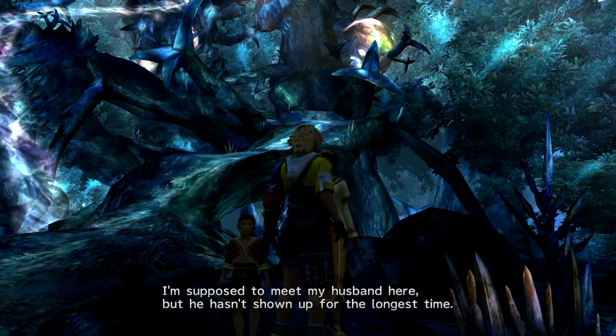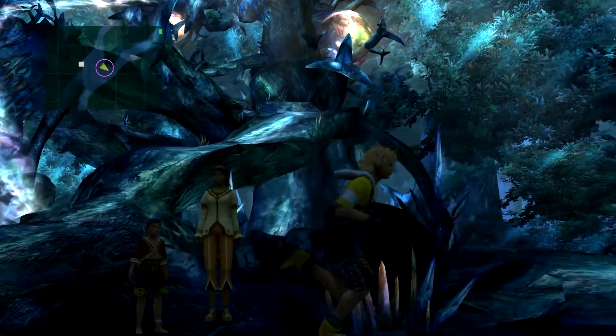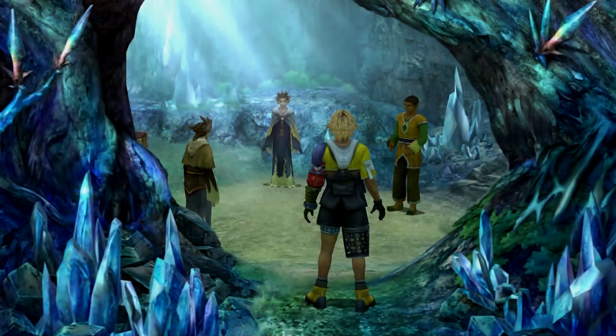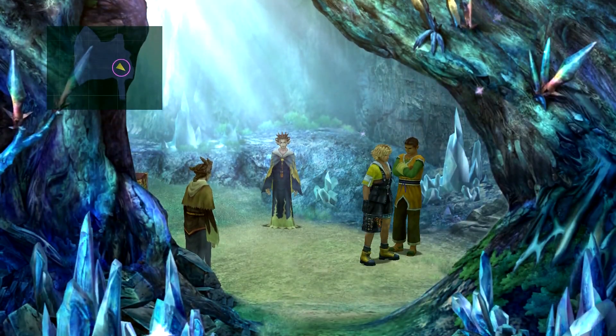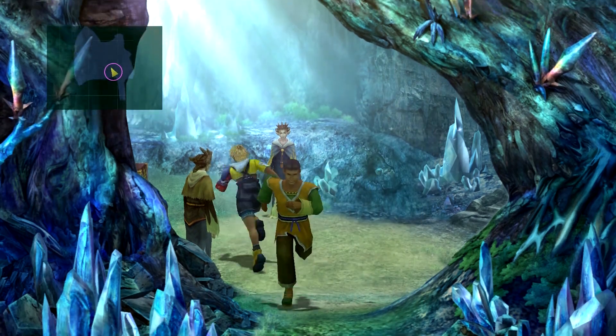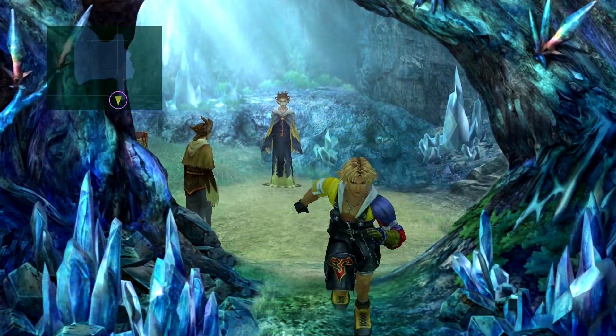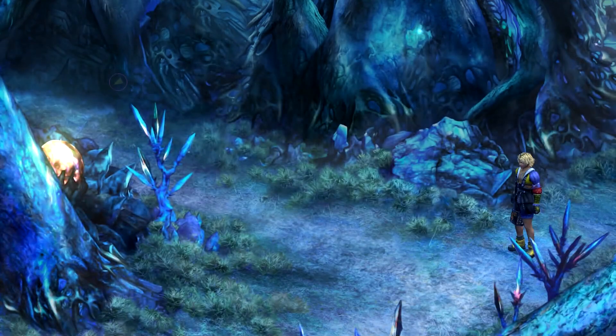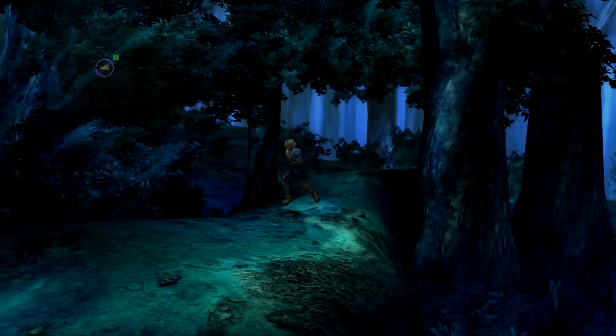So once you're done walking on this path, we're gonna talk to them. I'm supposed to find her husband. No worries, I'll find him. Go this way and up here, then he should be around here somewhere. There he is. He has a chest but I already picked it up - probably a Lucid Ring actually.